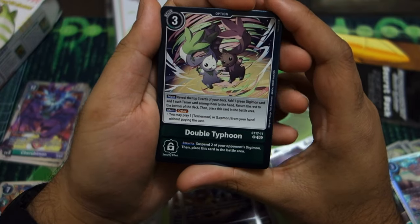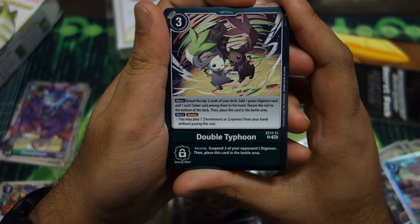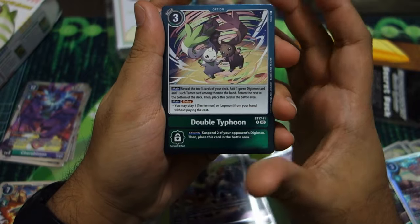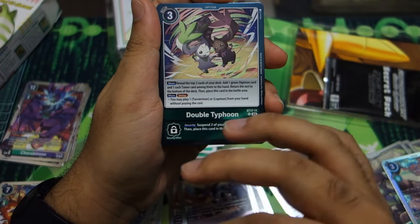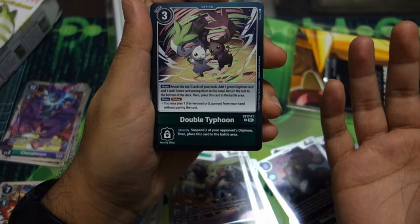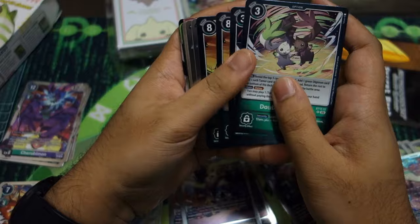Now we have the titular Double Typhoon, which is just so good — generic green support where you reveal the top three cards of your deck, add one green card and one tamer to your hand, and put the rest at the bottom. You can also place it in the battle area to use its delay effect to play a Terriermon or Lopmon from your hand without paying the cost. You can just slot this in any of your green decks — really strong search. And if you're running floodgates or meta play, Terriermon's effect means opponents can't gain memory by effects. Two of those.